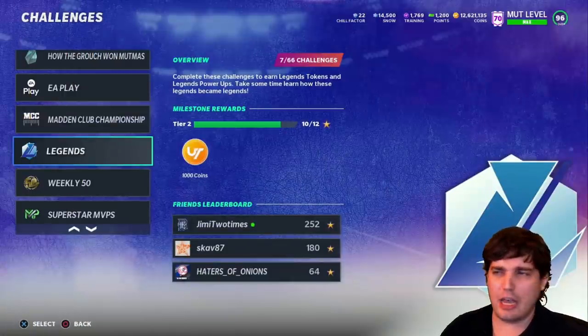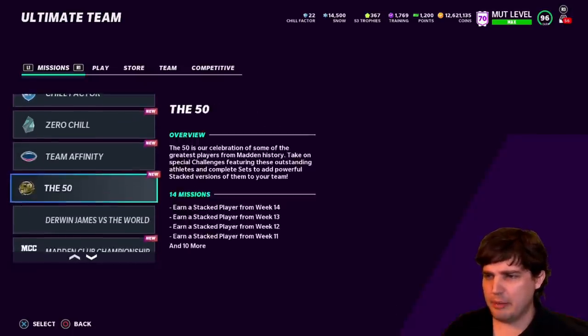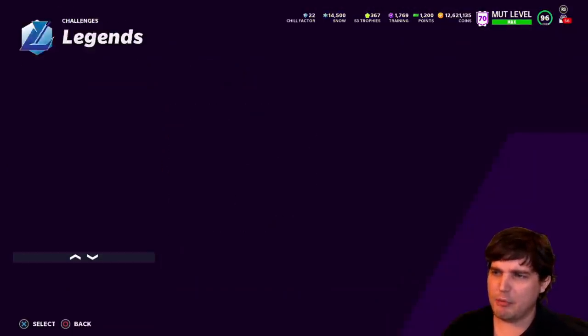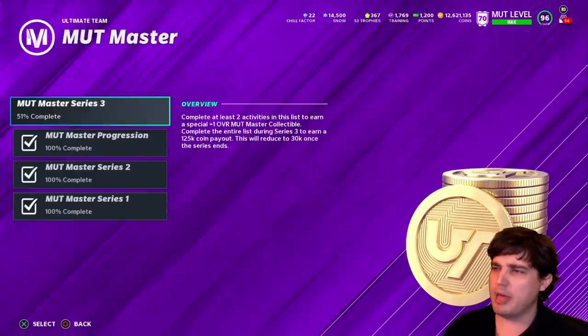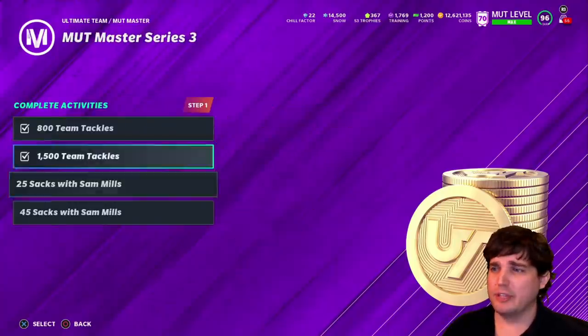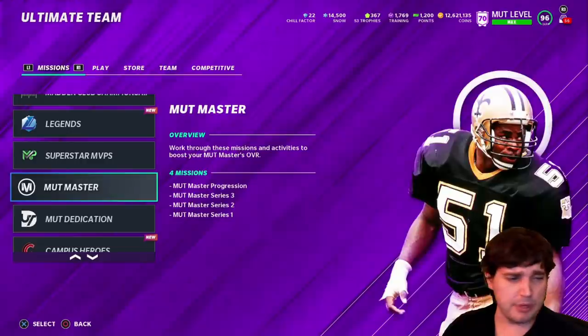Get them. Also take a look at your Mutt Master and your other missions — never forget that. I always mention that before a series changeover. You always want to take a look at Mutt Master stuff. I haven't completed mine — I've got to do the sacks to get my Mutt Master coins. 125,000 coins just by doing this Mutt Master stuff — team tackles and sacks with Sam Mills.